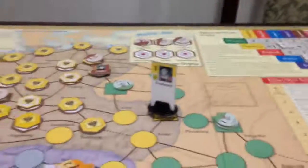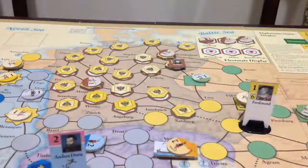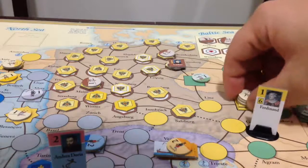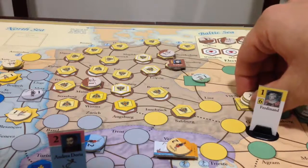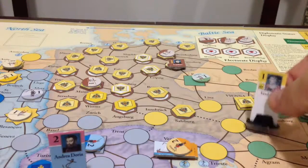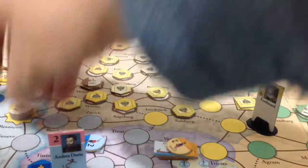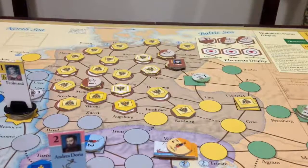The Habsburgs are going to Spring Deploy from Vienna. They will take all their men with Ferdinand — who has a command rating of six — all the way through to Besançon. Their leader is with them. That's the Habsburg Spring Deployment.